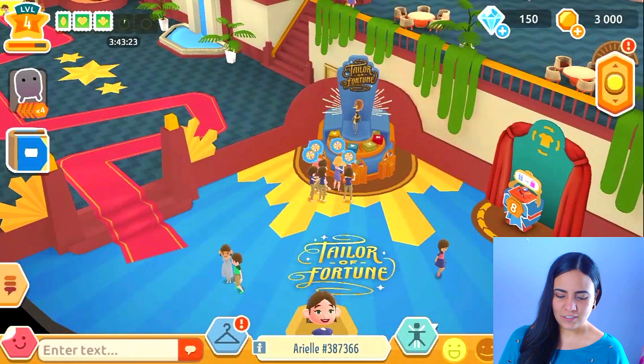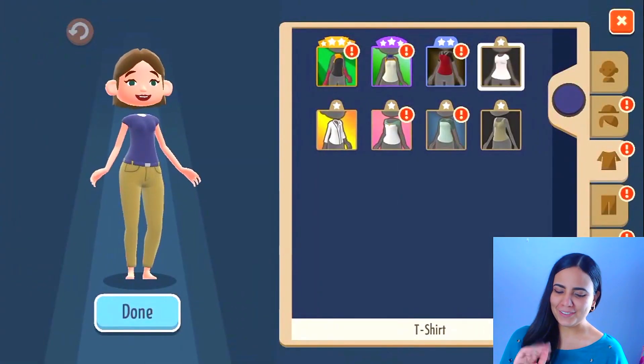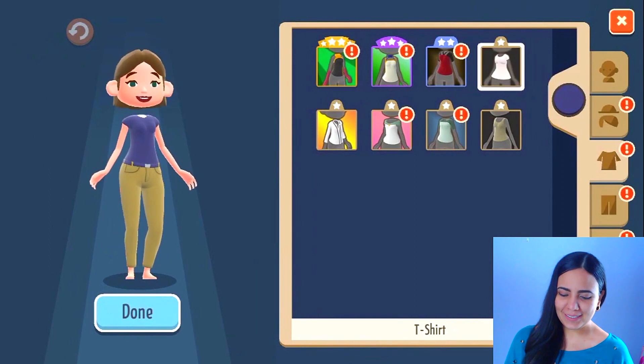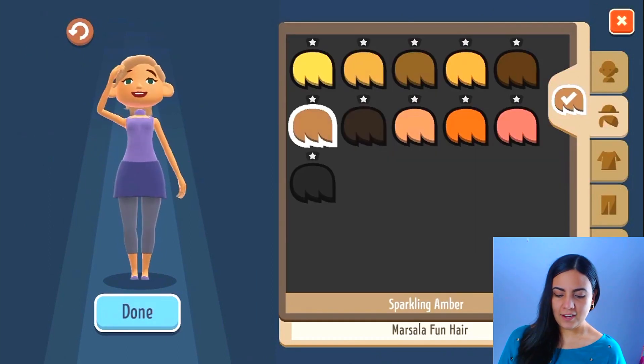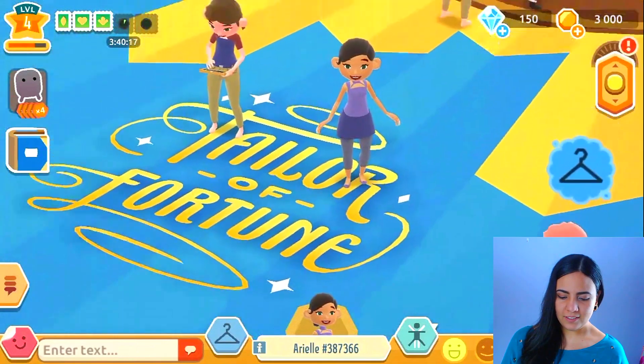Let's go to her closet here because look at my character right now — seriously basic. Maybe something like this, that looks kind of like me. Let's check out my character. Oh my goodness, look how cute she is.